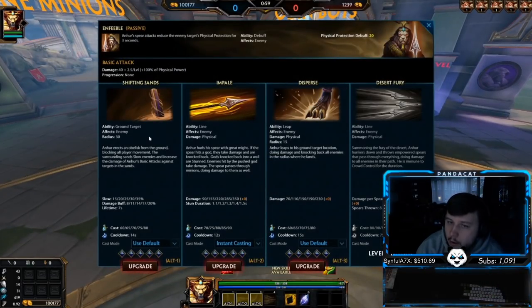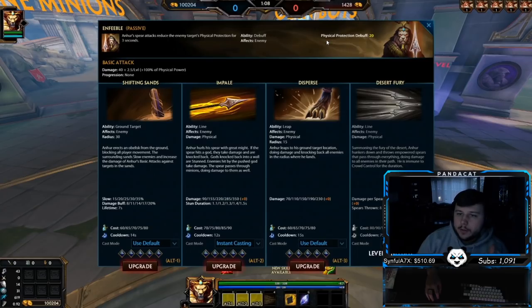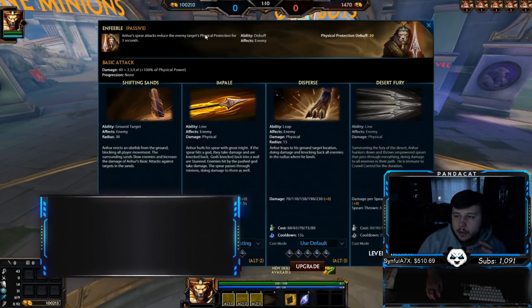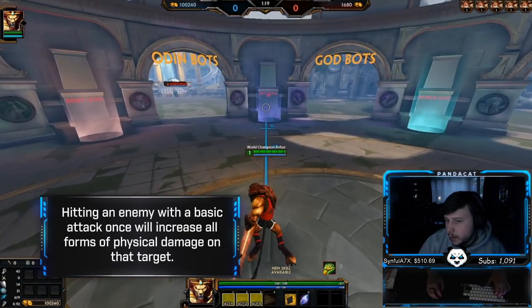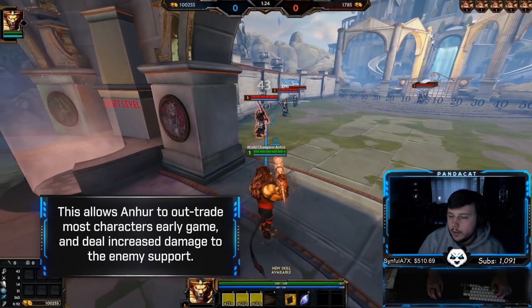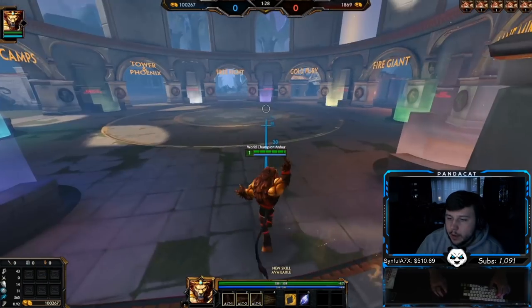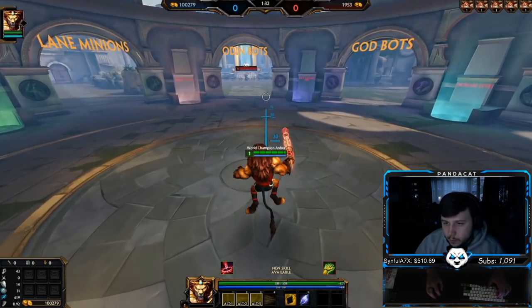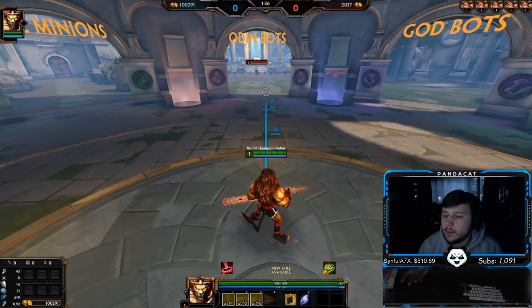We usually start these guides off with an overview of the kit and how the character operates. Anhur's passive is Enfeeble — it reduces the protection of the enemy that you hit with your basic attacks. There's a 20% debuff, so it just makes you hit a little harder. It's off the first auto, so the second auto will be hitting with the protection debuff applied. Very easy passive — no special interactions, you just hit them and do extra damage.